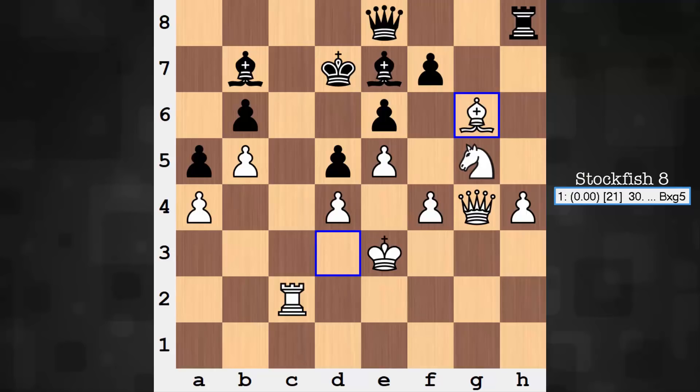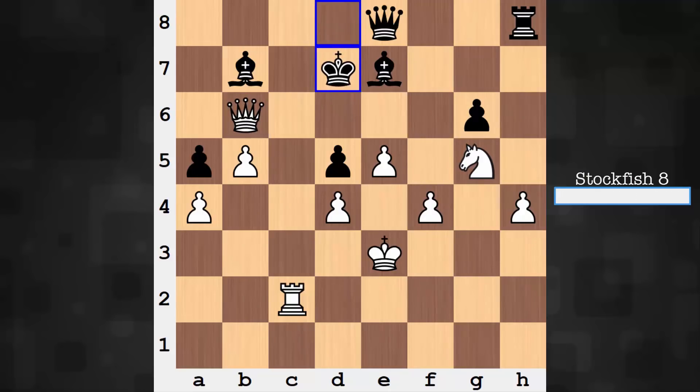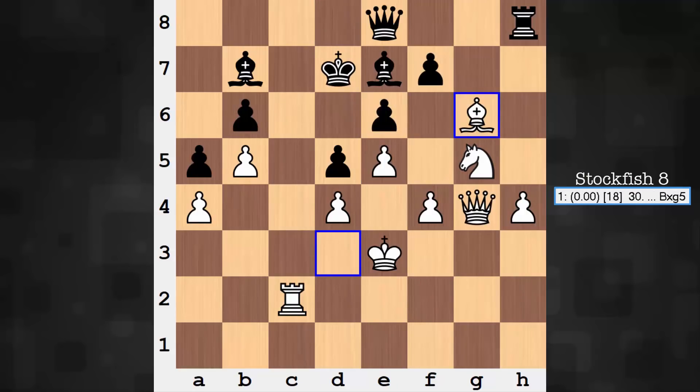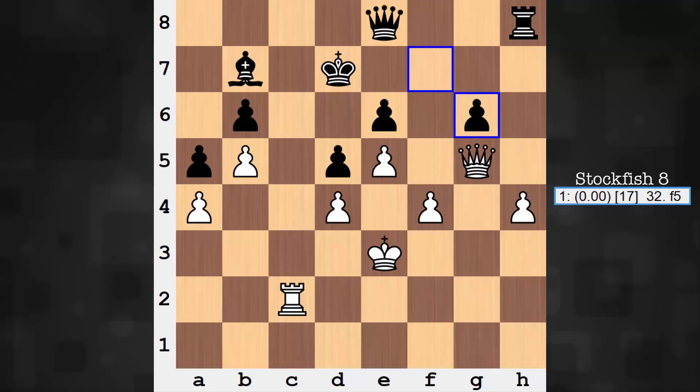Bishop takes g6. If the pawn takes the bishop, that's going to run into mate — let's see what happens: mate in three. Chop, chop, and a cool mate. E6 — okay, so we can't take that. But you can take the knight first, adding security to e6, and only then take the bishop. So what just happened? White gave up a minor piece and only got a pawn for it. But is this really a minor piece? No — it does not have a good role in this current pawn structure.